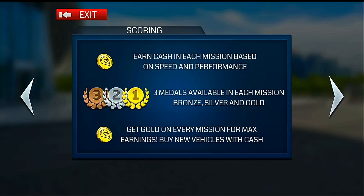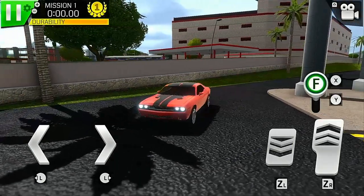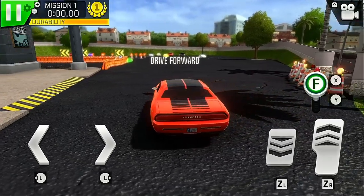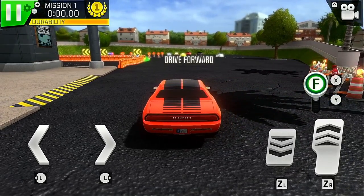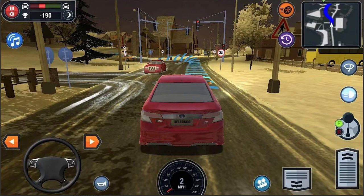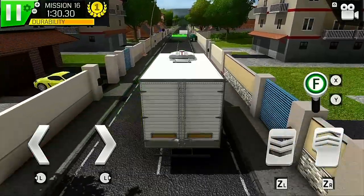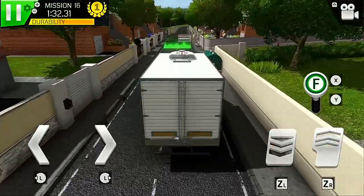We're briefed that when parking we have to stop in the marked area and that missions are based on speed and performance. We're also ranked with either gold, silver or bronze awards, with gold rankings earning more money. As we start the mission we see some giant control buttons plastered across the screen which we can't hide — these were clearly designed with mobile phone touch screens in mind and mimic the ones found in BoomBit's other driving simulator game. The game is also touchscreen enabled on the Switch, but why you'd want to use it over the Joy-Con controls is unclear.